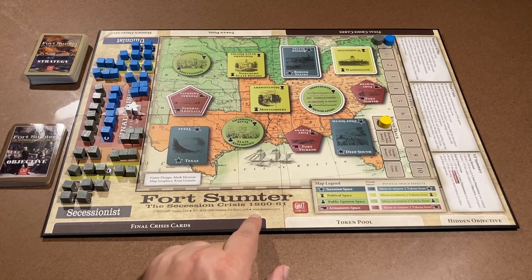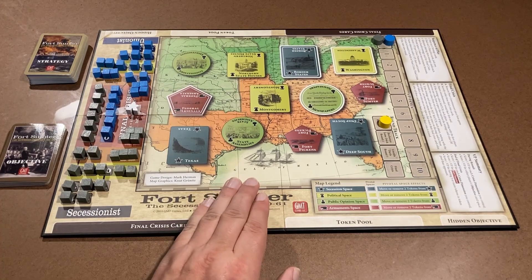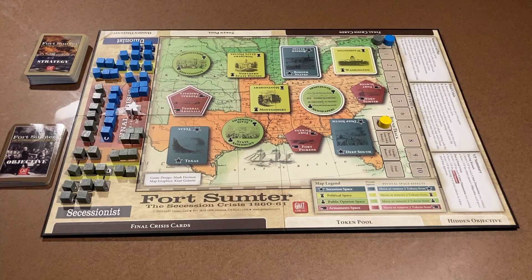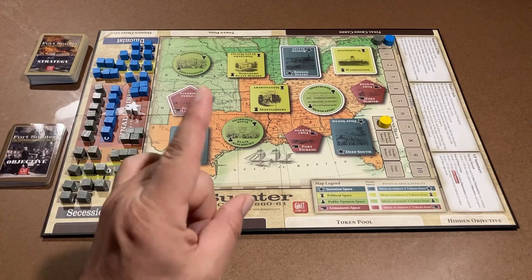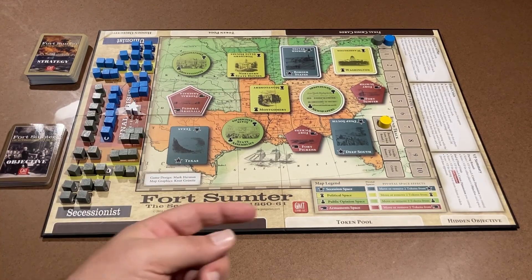Fort Sumter was very important. It was a Union fort, used during the Revolutionary War, and it was important to the Confederates because it allowed ingress and egress of supplies. They attacked in order to gain control of this region. But this game isn't about battle — it's about the political tension buildup before the battle occurs.